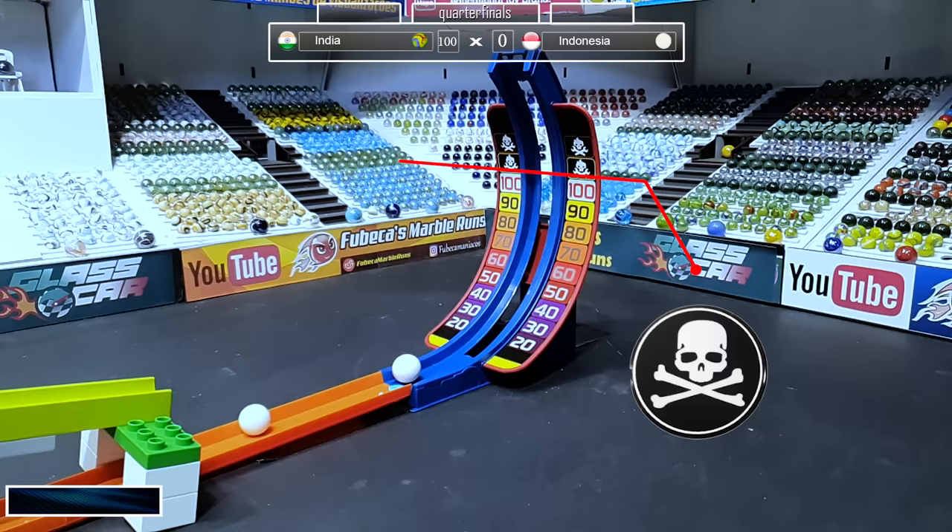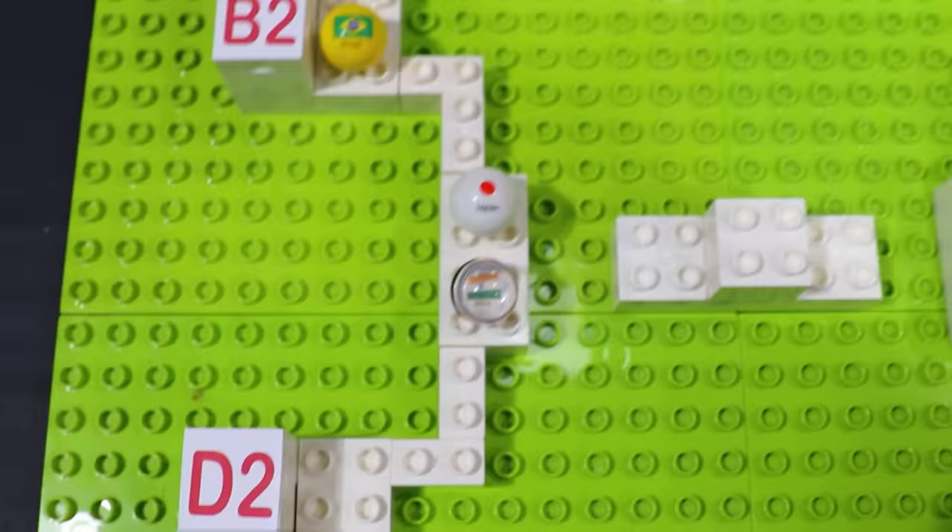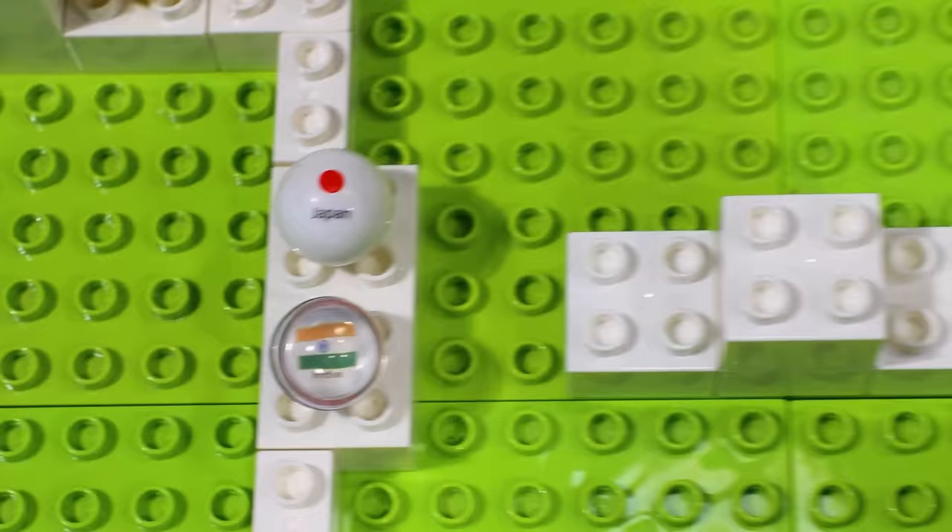India will be advancing to the next round. That's the risk part of the faster lane — you do have that risk of getting in the dead zone if you aren't able to control your speed. So India will be going up against Japan in the semifinals.